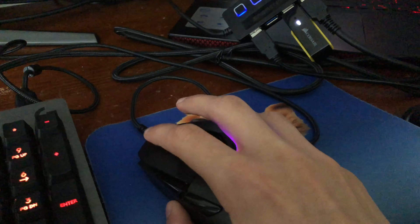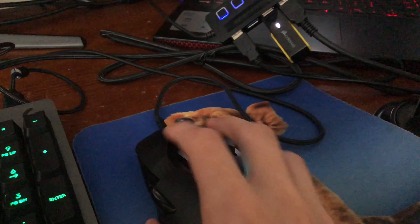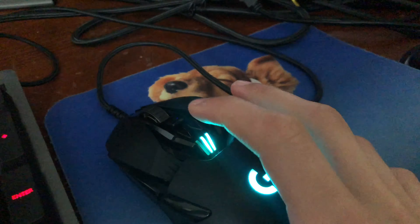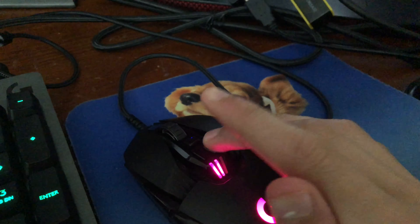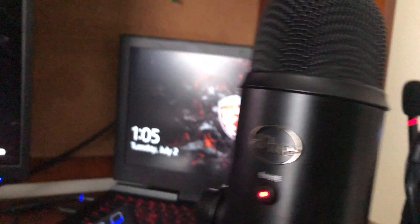The G903 has side buttons on both sides, different scroll wheels, you can switch the DPI or sensitivity, and it lights up. Yeah, it's pretty lit.